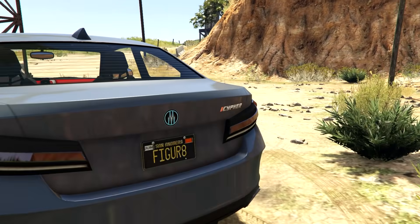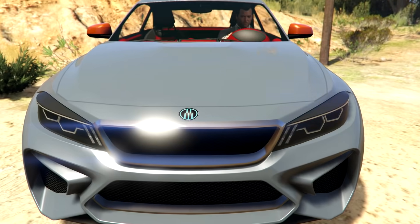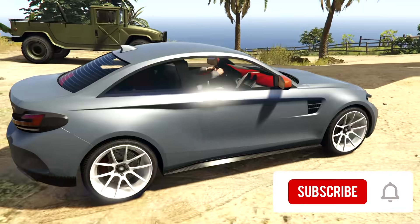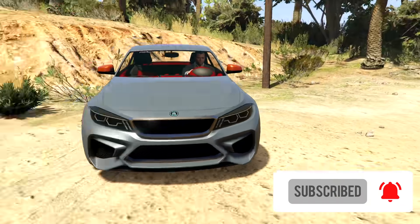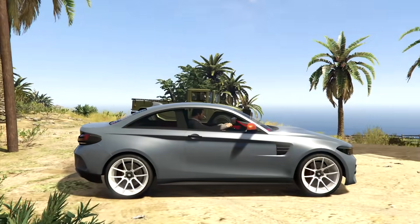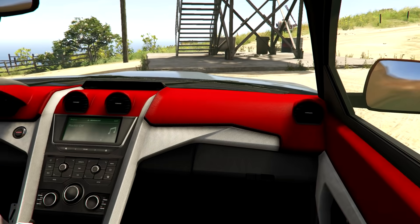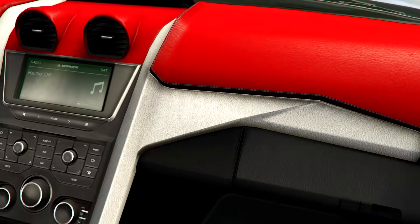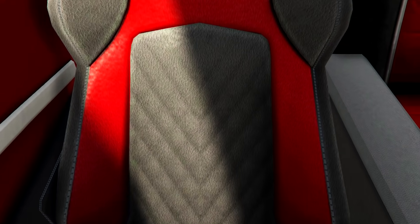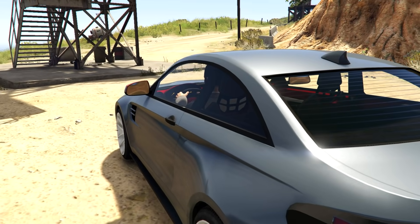Here we are with the Ubermacht Cypher. This is actually also a new Ubermacht badge, because I really don't remember that at all — it looks completely different to what I remember. It does look very BMW M2-ish. Apparently there's some M6 and M8 stuff in here as well. Here's the interior — looks pretty nice, with some nice red bits, nice-looking seats, and a nice steering wheel. Pretty solid looking car.